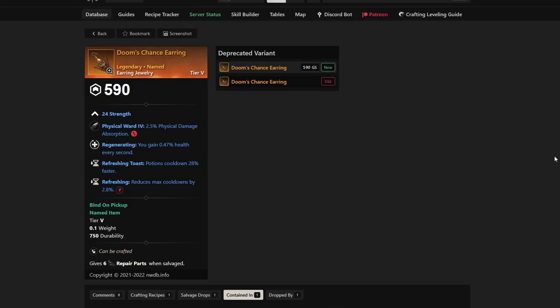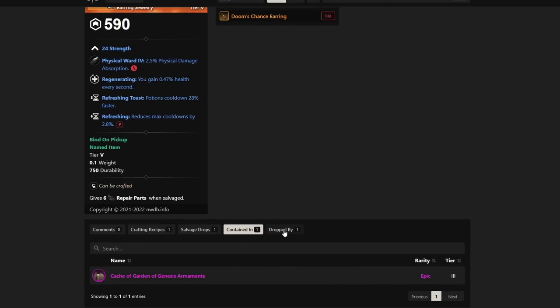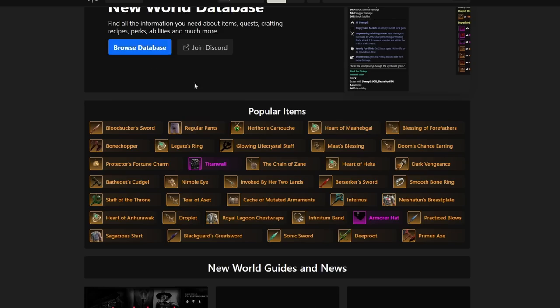Number ten is the Doom's Chance Earring. It's a fairly solid earring with Refreshing Toast, Regenerating, and Refreshing — very close to best-in-slot. Regenerating is considered very solid, even if Purifying Toast might be preferable in some cases. It drops from Alluvium Marle the Caretaker and is also contained in the Garden of Genesis Arminant chest, making Garden of Genesis your farming spot.